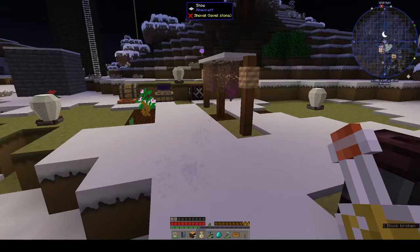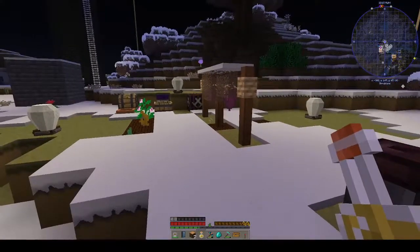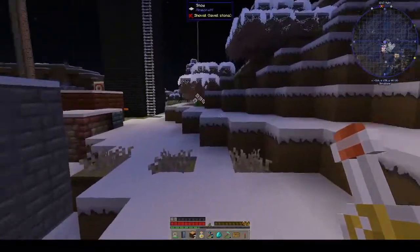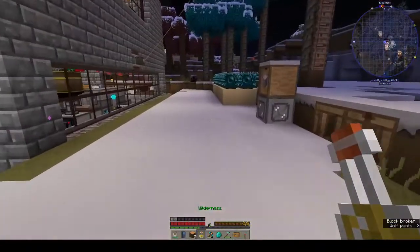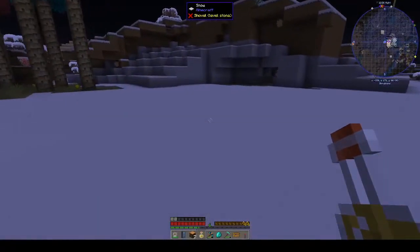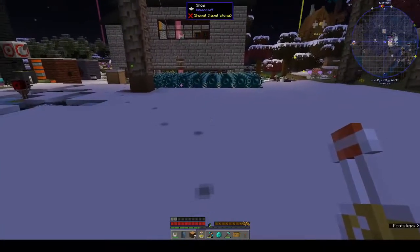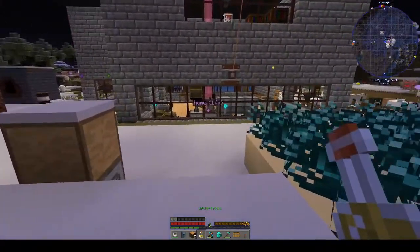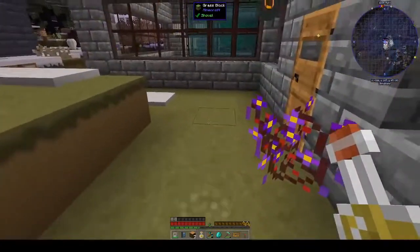I don't know which one to do. Whatever we do, we need to clear more space — I might have to level out this hill behind us. Actually here should be okay, this is pretty level. Let's see what botania flowers — because astral sorcery you have to do stuff at night, which is why it's called astral sorcery, like stars and stuff.